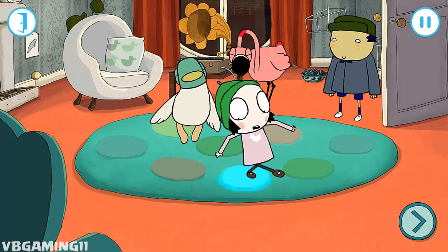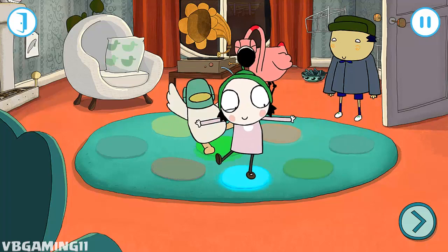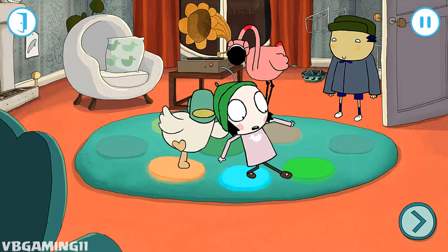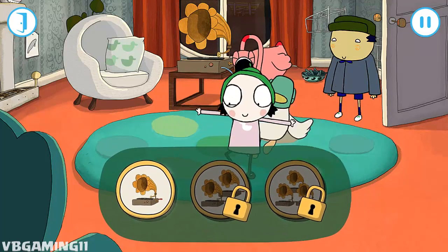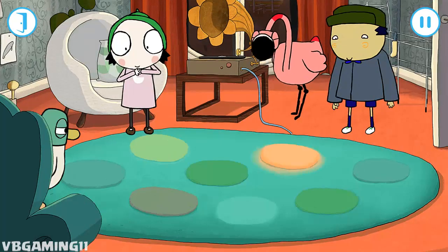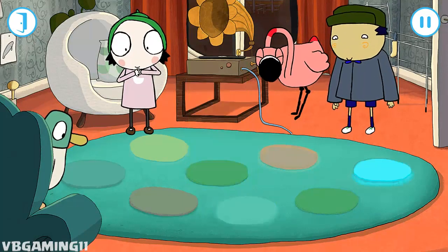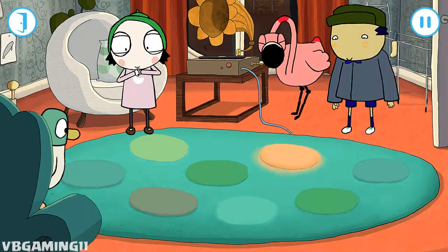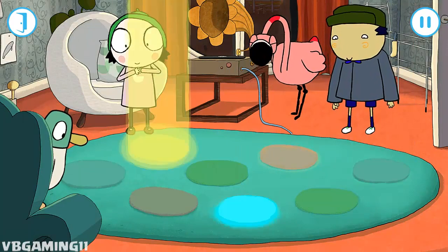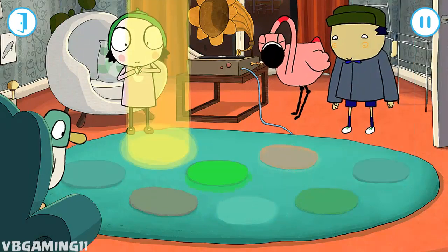John and Flamingo have brought their dance mat for everyone to play on. I think you might need a bit more practice, Sarah. Maybe you can show her how to do it. Choose the level you want to play. Tap the lights on the dance mat when they light up. Great moves. Wonderful dancing. Keep dancing.